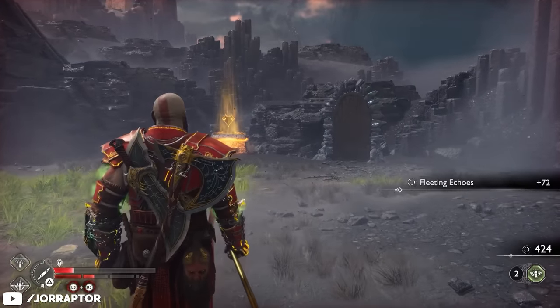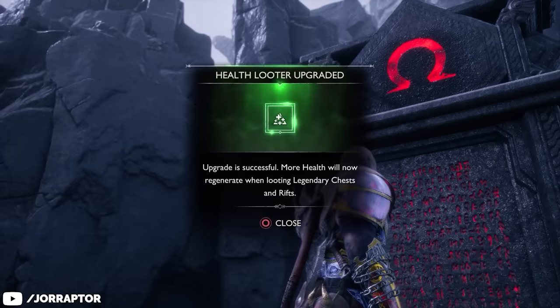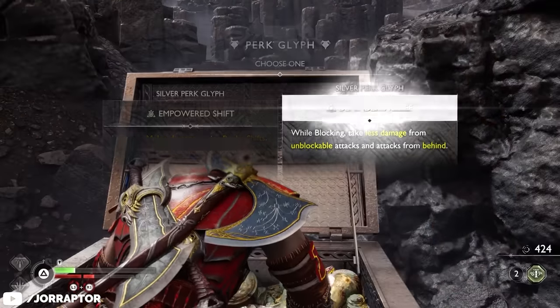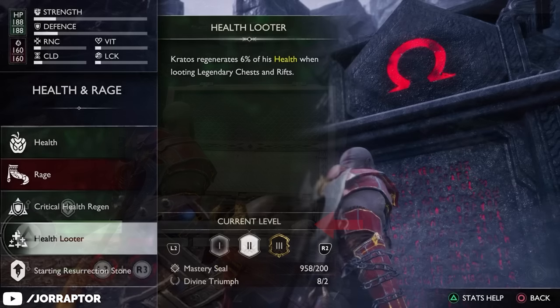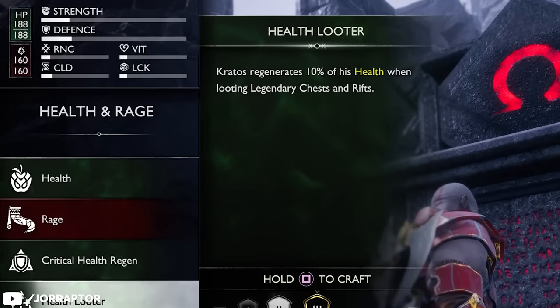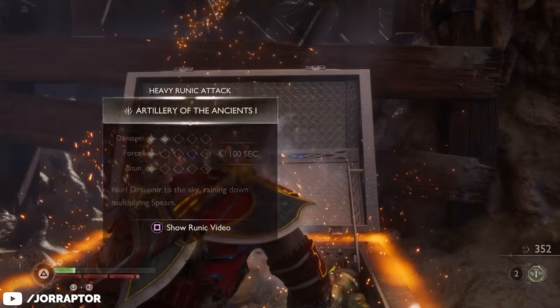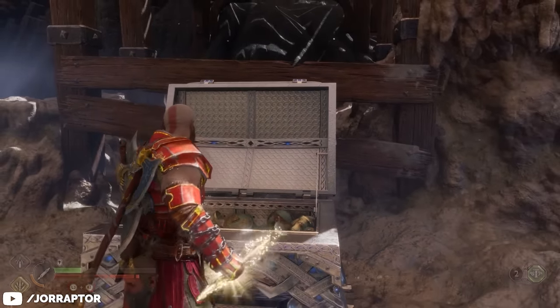Health looter helps you avoid getting to low health in the first place. When purchased, every time you loot a legendary chest or a rift — the rewards that spawn at the end of an encounter — you get a bit of health back. This amount can be upgraded up to a maximum of 10% health restored, making it a highly recommended upgrade.